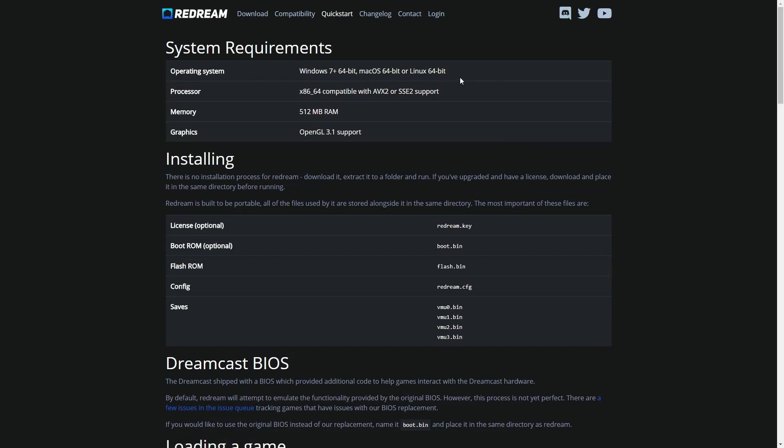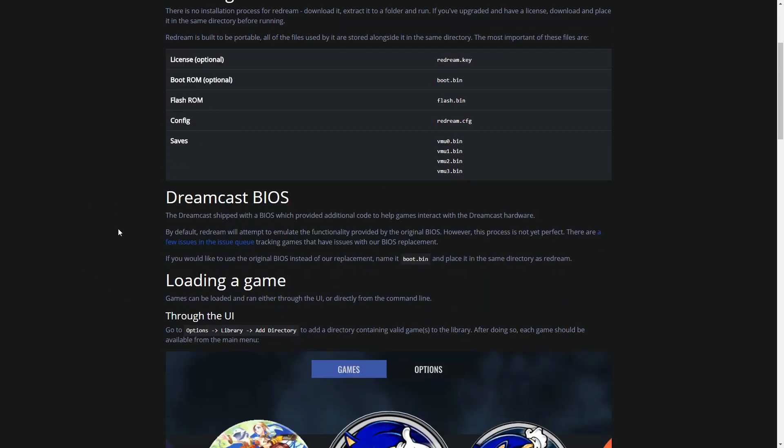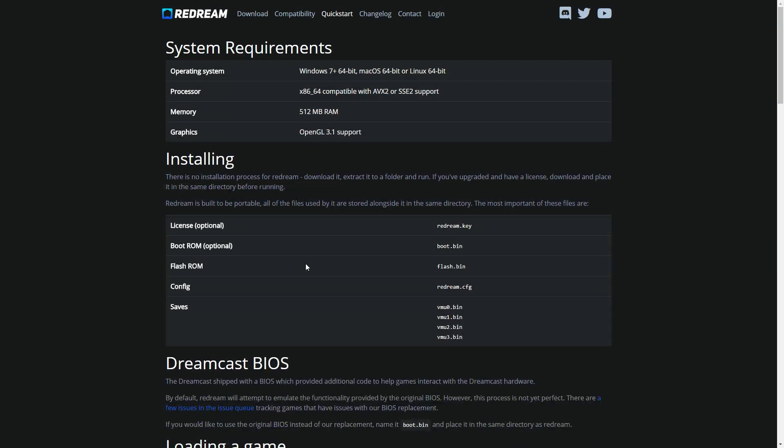They also have a quick start guide, just telling you how to install everything. And to be honest, this is the biggest selling point of this emulator — there's really nothing you need to do. With the premium version, all you have to do is download your license and drop it in the directory with the program. You'll download ReDream, extract it to a folder, put your license in that folder, open it up, and you are ready to go.